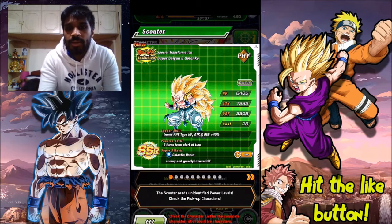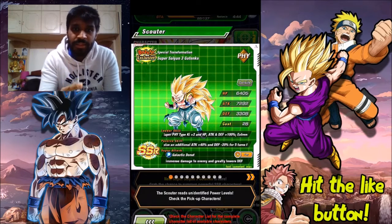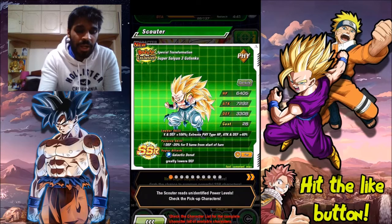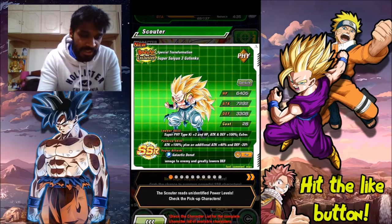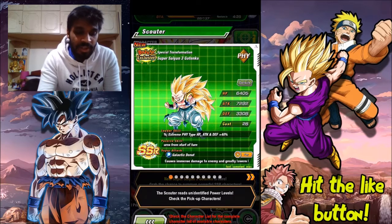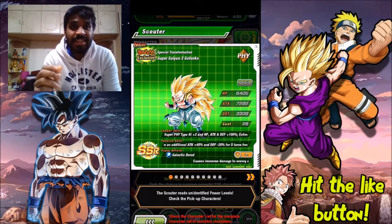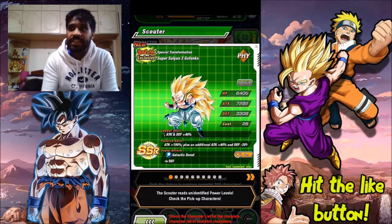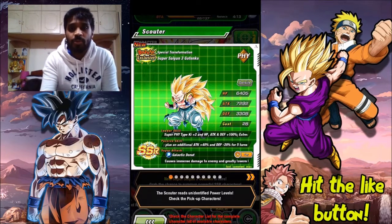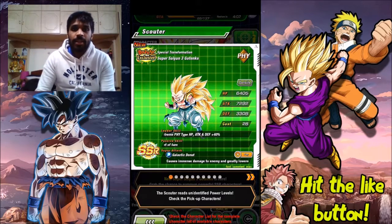He's the physical 120% leader for Super type, giving 120% to attack, defense, and HP. He gets three keys when he Dokkan awakens. His passive skill: 100% attack at the start of turn 10, plus an additional 40% attack and minus 20% defense for five turns. So for the first five turns he's getting 140% attack but loses 20% defense.